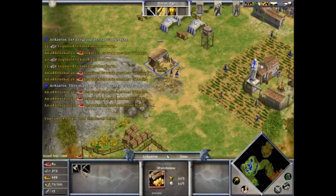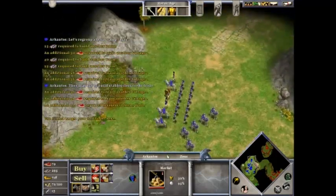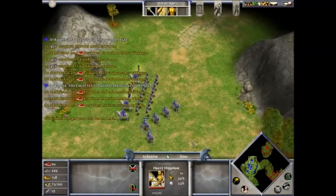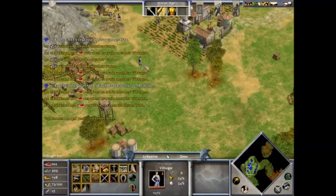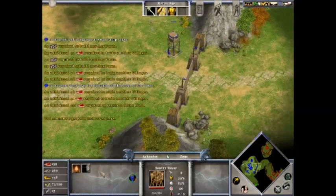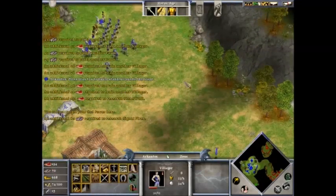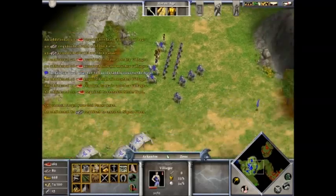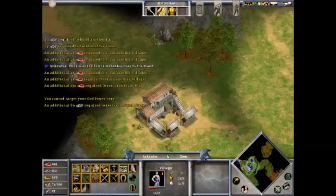Here we go. Upgrade this - hand axe, 120. I don't know why you need food for that, but whatever. You go discover that location. I was talking to myself there - not a good idea. I need 300 food, let's save up and build a fortress at that location.